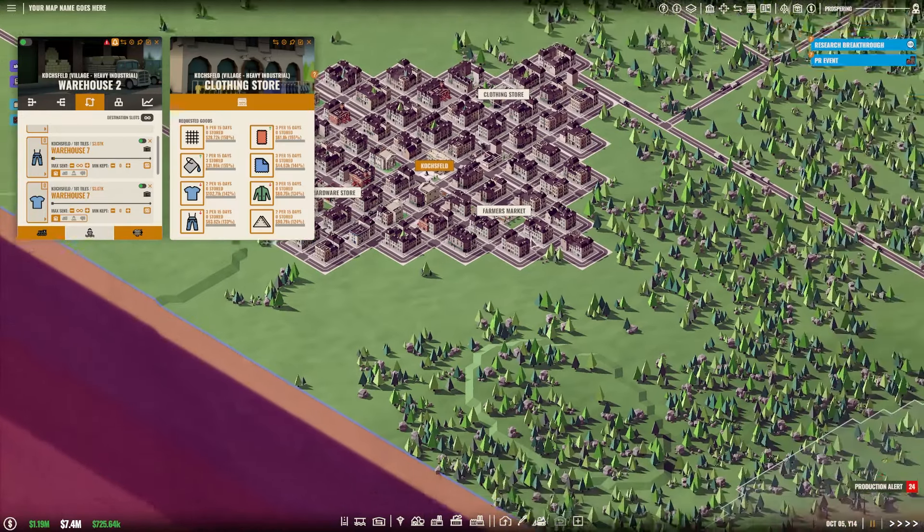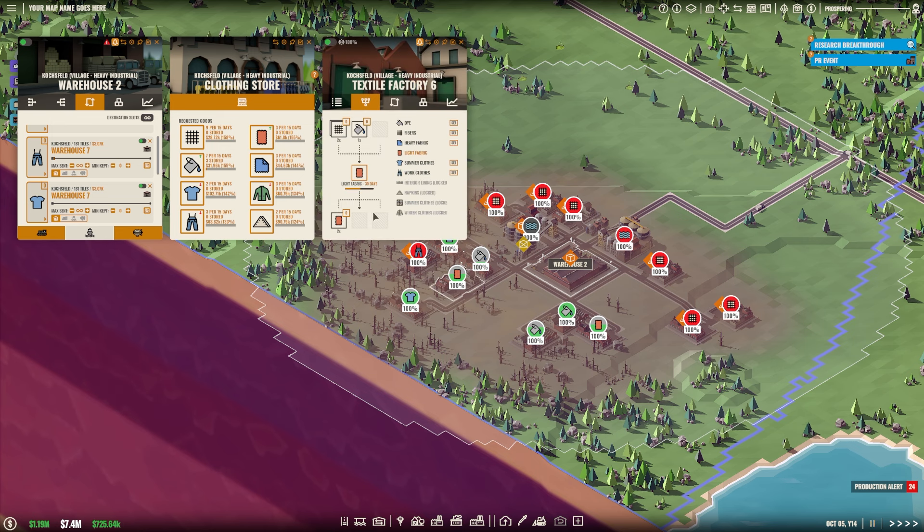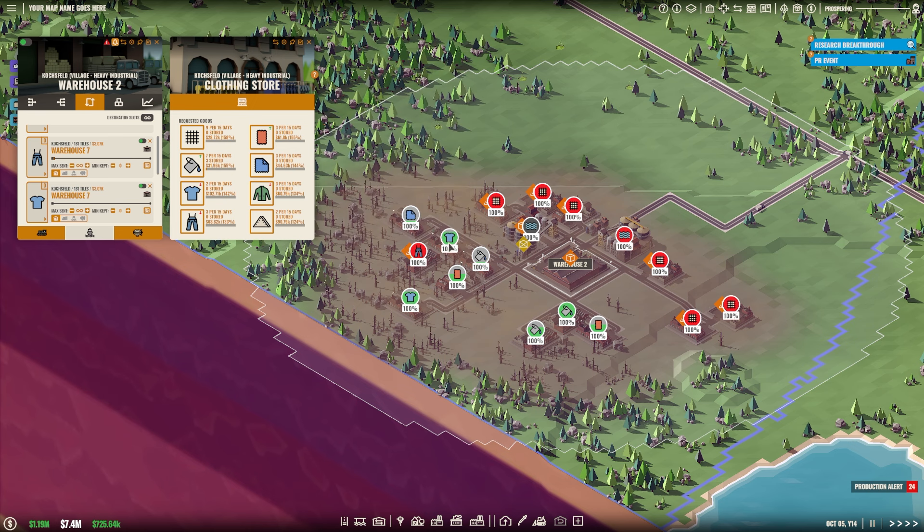Looking at the clothing store — this is where I want to start today's journey. Last time we saw we could sell 9 per 15 days and we weren't generating enough overhead, so we set up more textile factories. We also have light fabric and could sell 3 units every 15 days. Light fabric — how much are we making? We're making 4 units every 30 days, so 2 units every 15 days.